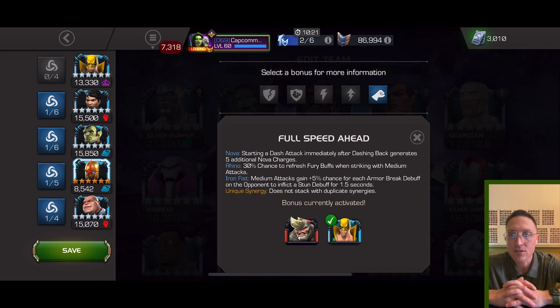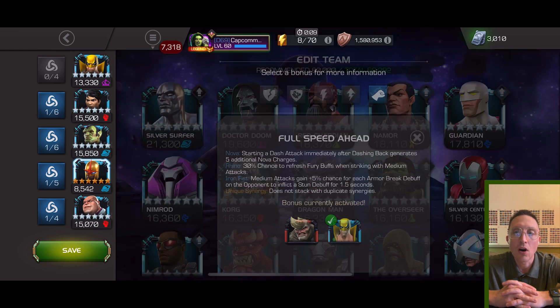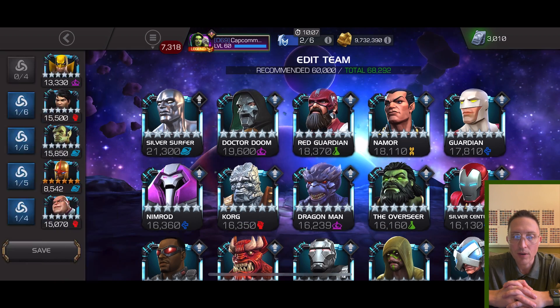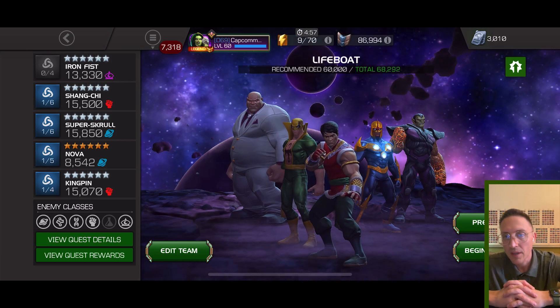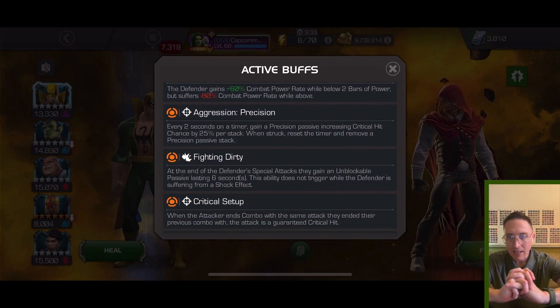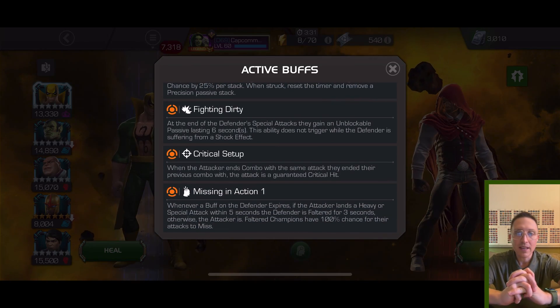Nova allows a five percent chance per medium attack, five percent chance per armor break, to stun. And then the last one is just for potency on the armor breaks. But basically this allows him to just stun chain like crazy — if they have any buffs at all they get nullified, which gives him more power.